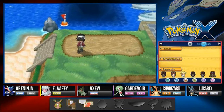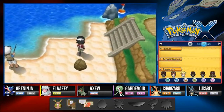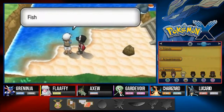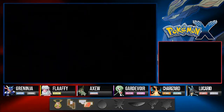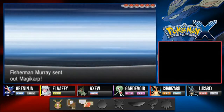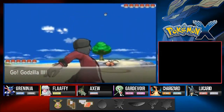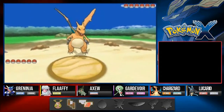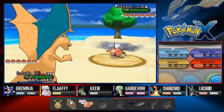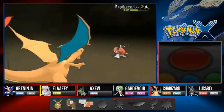We managed to evolve it. Before we even go into the next town we're gonna be taking the small trip to Azure Bay right here, and since we do have the surf technique it should be easy. Homeboy here is all happy about fishing so let's go ahead and take care of business with him. Fisherman Murray coming with his Magikarp.